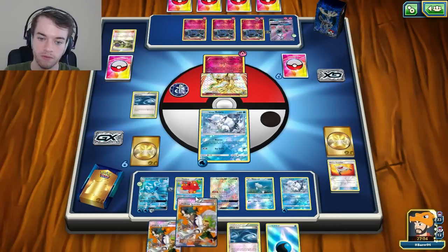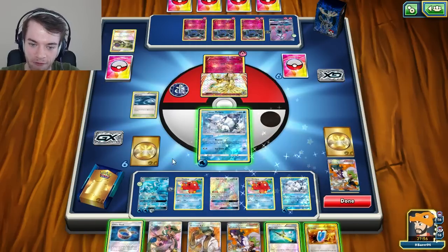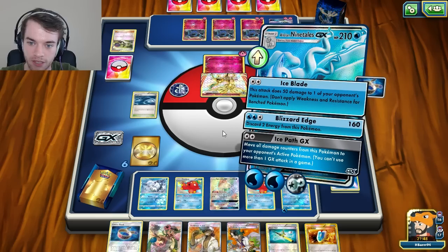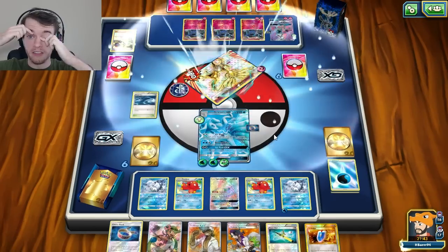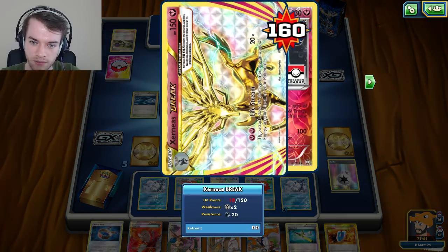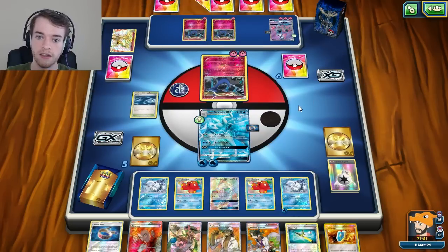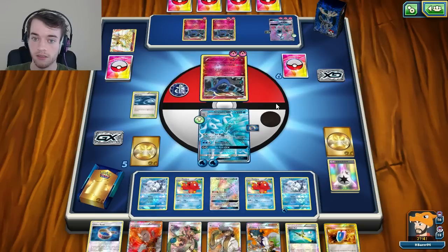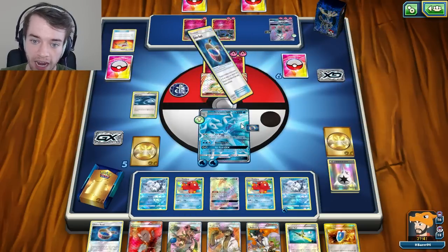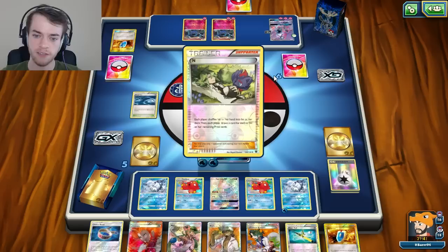I want to Aqua Patch that Alolan Vulpix so I'm getting the second one set up right now. I want to attach to you and now I want Abyssal Hand. I love how fast this deck goes through stuff - it's really nice and smooth. I'm going to Rescue Stretcher but not put it in my hand because I'm about to Sycamore and I want to evolve this Vulpix. I'm going to retreat out. I'm not able to Lysandre and grab that target though.